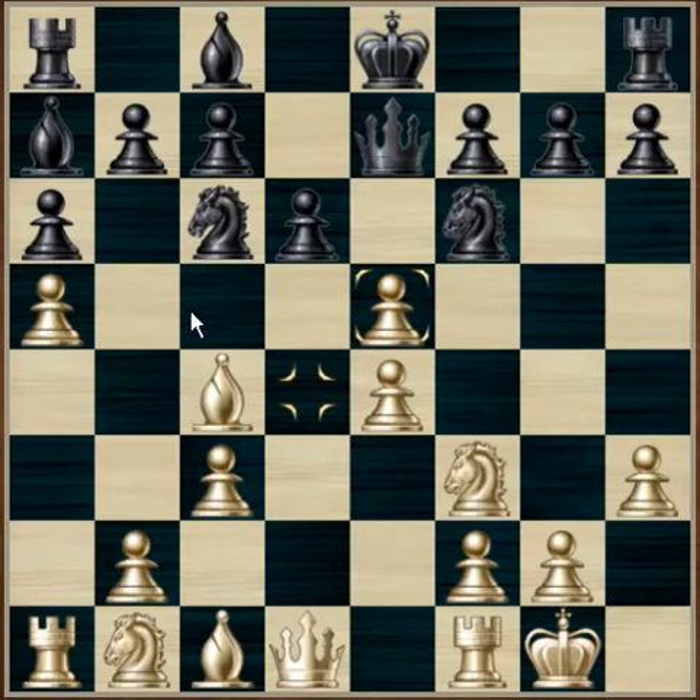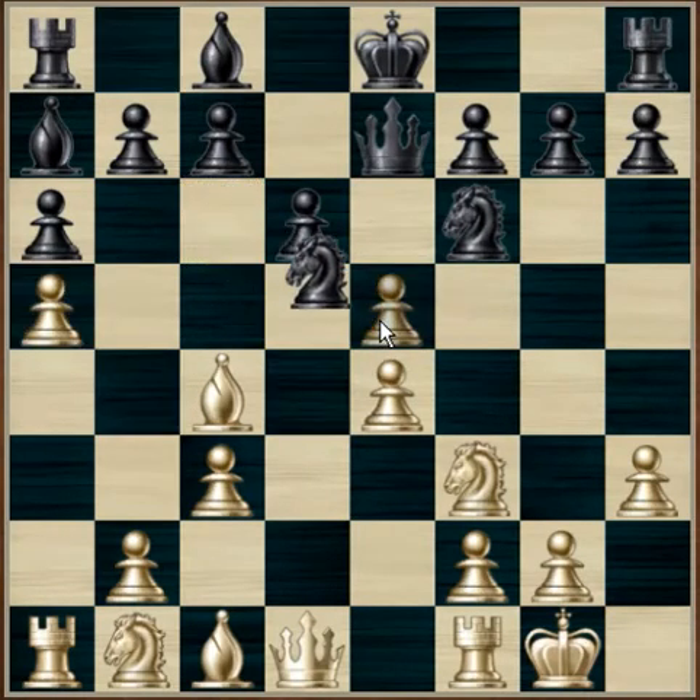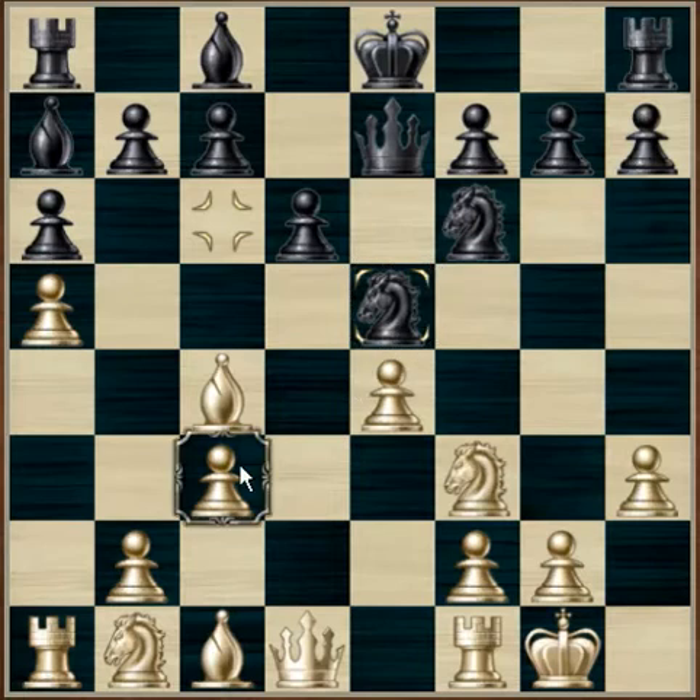Black responds with knight to e5, putting the knight in a very good position. Now the a7 bishop is attacking the f2 pawn, which is a good way of opening up a defence. This could be used as a sacrifice to open up this diagonal and attack the king. H3 has already opened up a diagonal here.